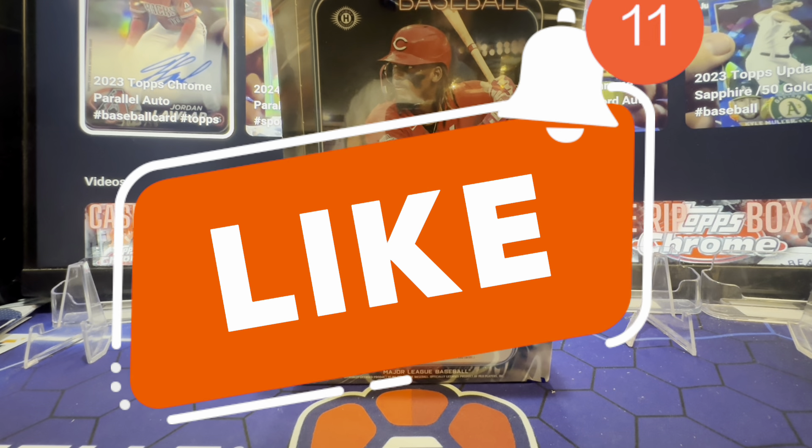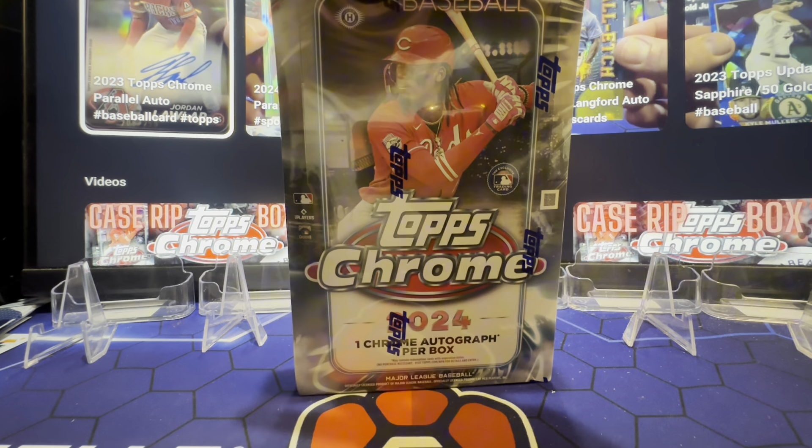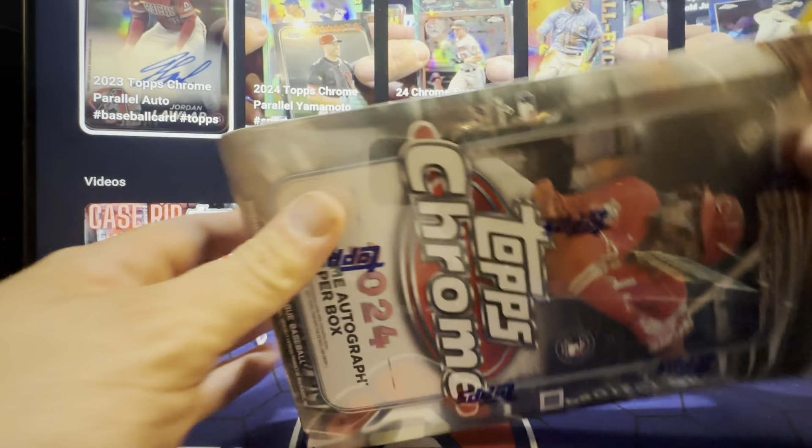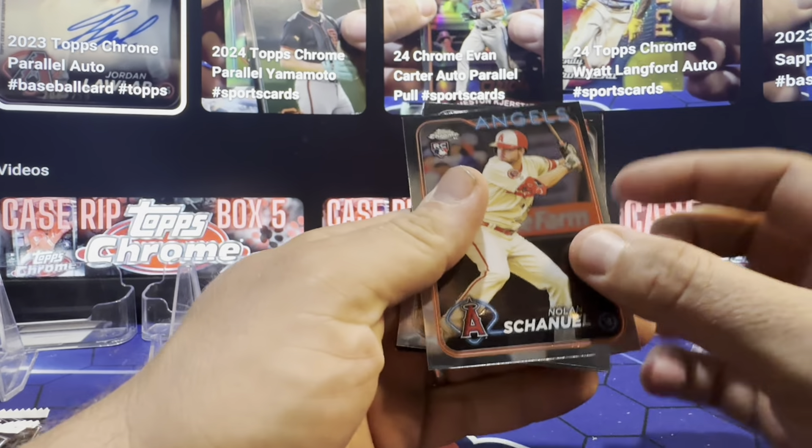All right, back — Doll Bear rips up the box. Box 11, baby. Box 11 of the 2024 Topps Chrome case. We're doing one auto, two parallels — sometimes you get three parallels if it's an insert. Maybe we'll be lucky enough to get two autos. Really need an SP, need a big card, get a big boy. Let's see if we can get a low pop — pop that bad boy to six on camera.